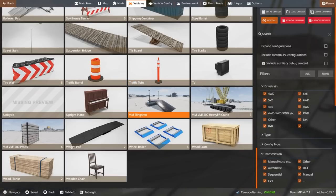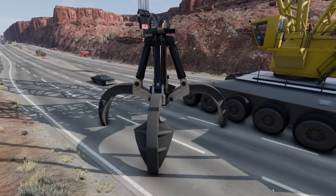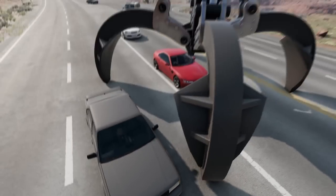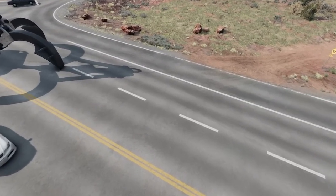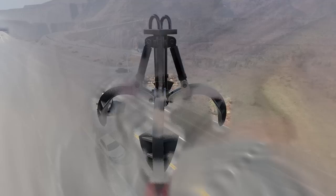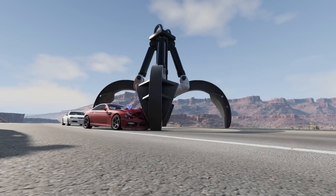There is a slingshot — I haven't worked that yet — where you hook it up and I think it uses the tension on the cables to fling stuff in the air. There are also props, including a claw. If I spawn this in and drop it — oh you got so lucky there. This thing will crush a car. Oh, we almost got the police van directly! You get the point — it can crush stuff and it'll crush it all the way into the ground. This crane claw is extremely heavy.